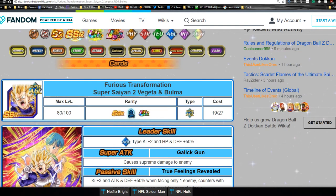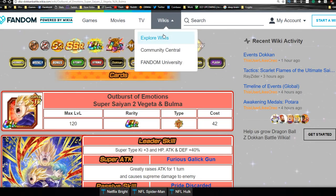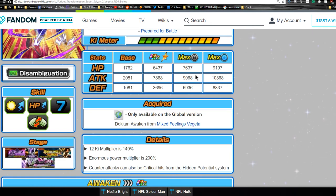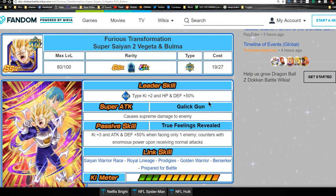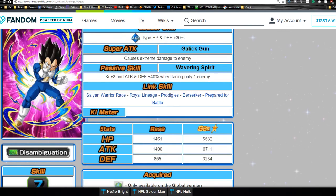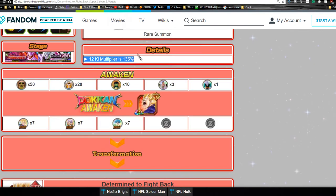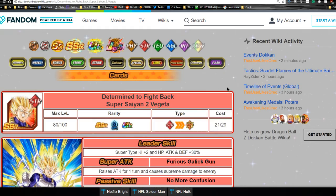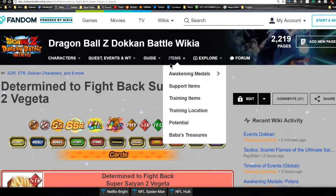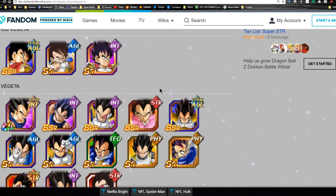Personally I didn't do that — I wanted him up fast. The issue with the Vegeta and Bulma card is that getting to Super Attack 10 requires so many Elder Kai metals, and you'd need to Z-awaken 20 or 30 copies to SSR — just way too much. If you want to max super attack, you can go to the Baba shop, since there are other Super Saiyan 2 Vegeta cards available there.